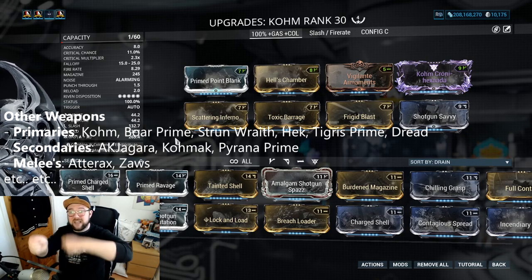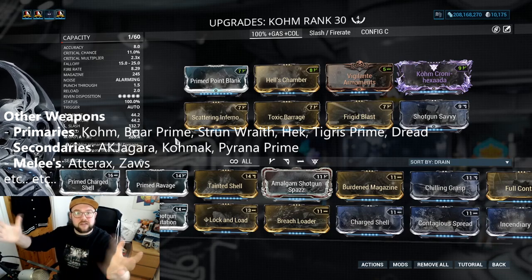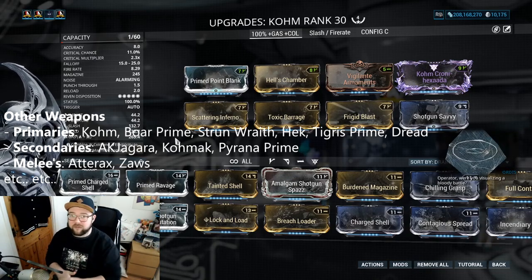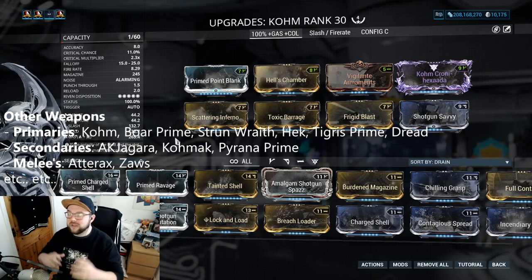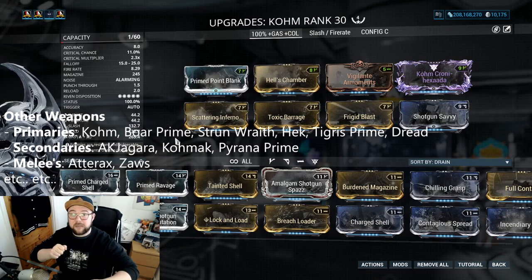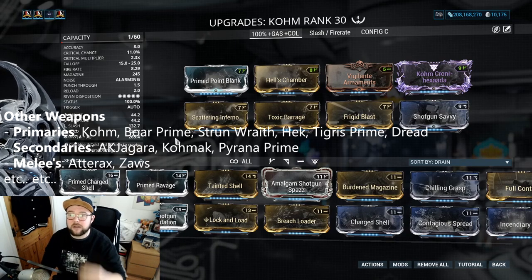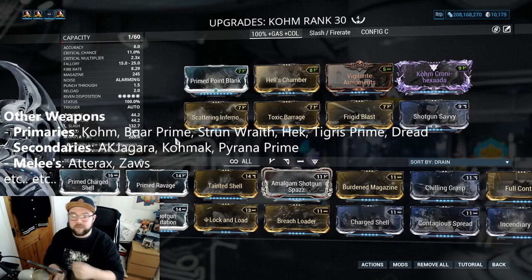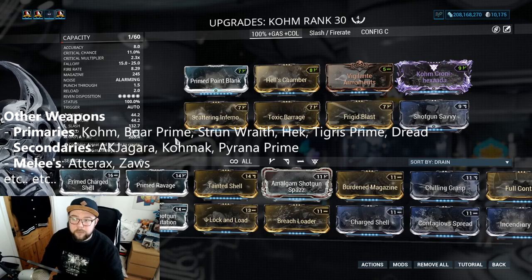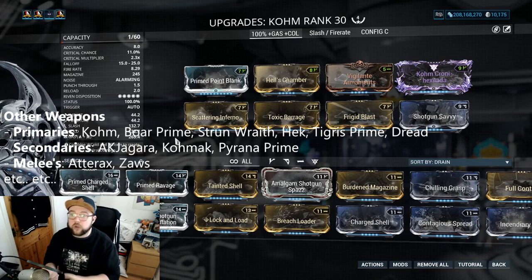With 12 pellets coming out there's even more chance to apply status — with 100% status affecting every pellet, there's even more chance to split enemies with Slash. If all 12 pellets proc Slash, the odds are that enemy is going to get split open. Boar, Strun Wraith, Hek, and Tigress may not have 12 pellets but they work on the same splitting formula. For secondaries if you don't want to use the Comb, options like Akjagara Prime or Komak are fine, though the Comb is incredibly superior.